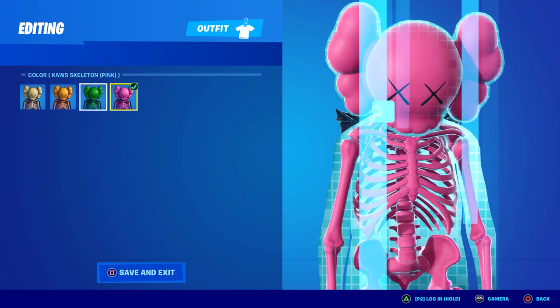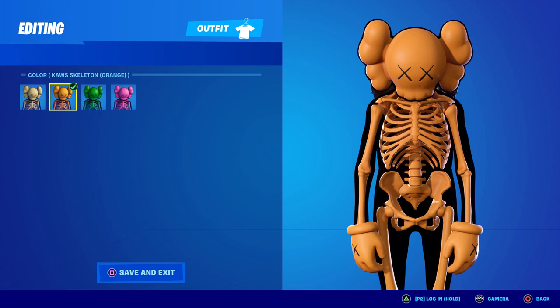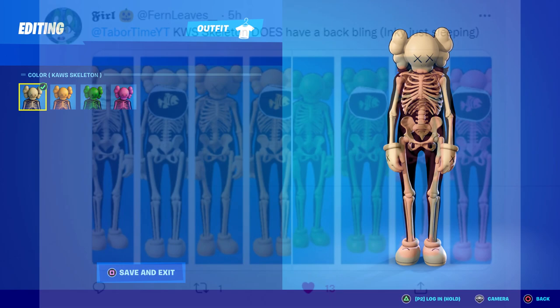Every time we have a selectable style with orange in Fortnite, it's some weird color scheme that you can't match to save your life. The default style is just the normal skeleton color. But just this morning I got a tweet from one of my followers.